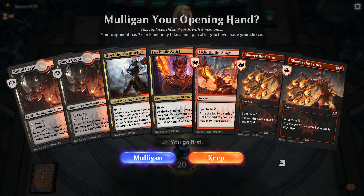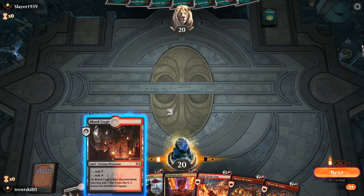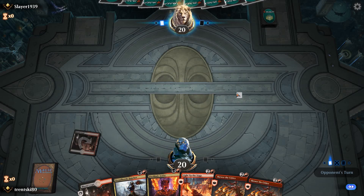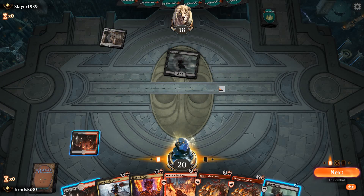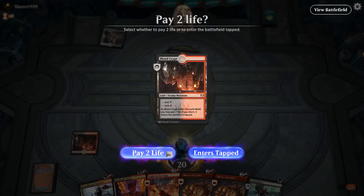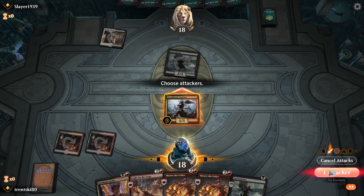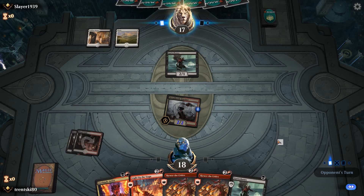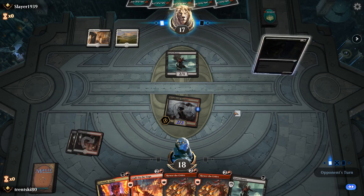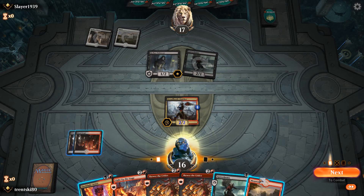Alright, painful mana base to start but looking pretty good other than a one-drop creature, so let's try it. Looks like we're playing against a Mardu variant of probably the same deck. The good thing is we get to get in with our Dreadhorde Butcher here. Hopefully they don't have a butcher of their own — they're not going to have it. The Enforcer is good against us. There's our third land.